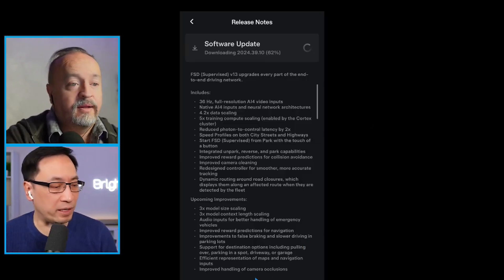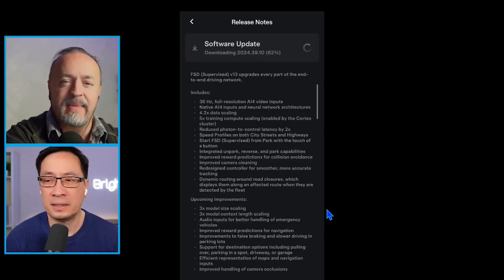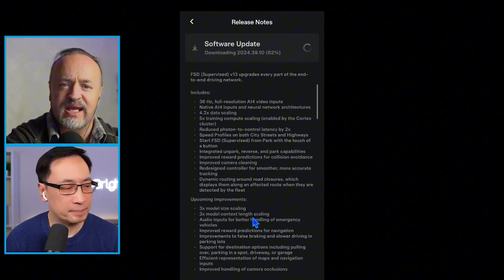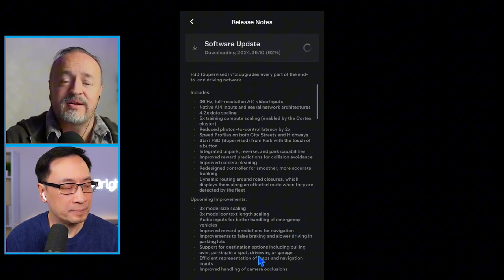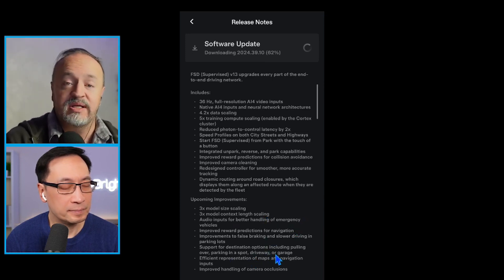The 3x model size scaling and 3x model context length scaling are harder to understand in plain terms, but improved parking is something we absolutely need. Yesterday I took the car to the bank and it decided to park in a disabled parking spot — so close! If all it had to do was drop me off, that's a legit spot, and then go on its robo-taxi way. I've had it park for me a couple times at stores — at the Winco parking lot I put on the blinker, it turned it off, put on the other blinker, and parked between two spots. So close — big step forward, but not quite all the way there.